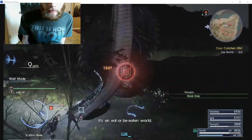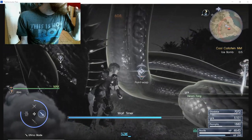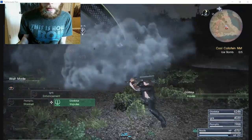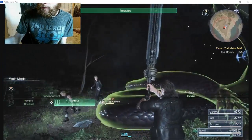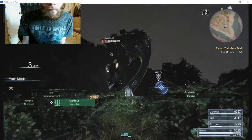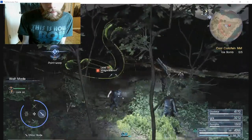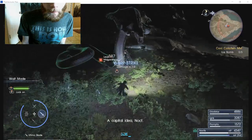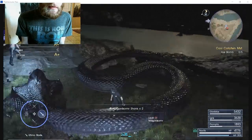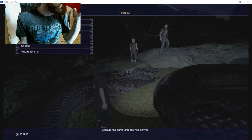This guy is making me look really stupid. I'm gonna use my armature on this guy — the armature is basically a special kind of weapon, or weapons, used by the main character.